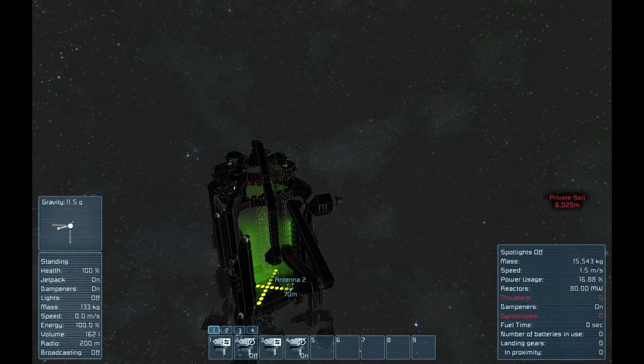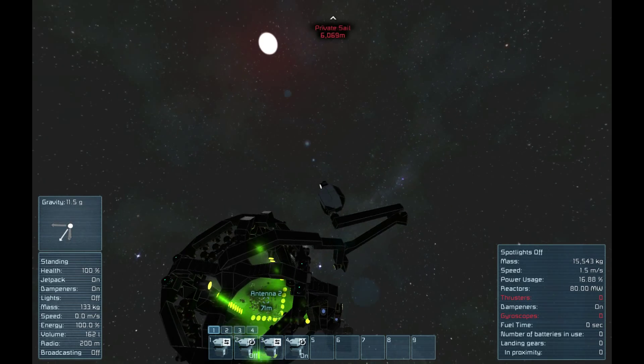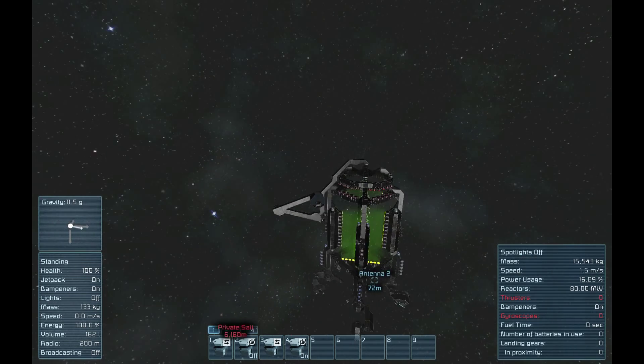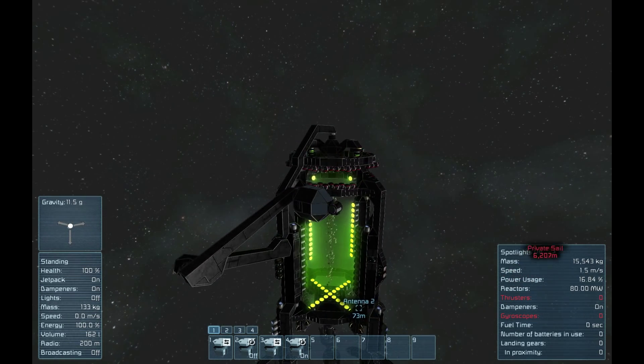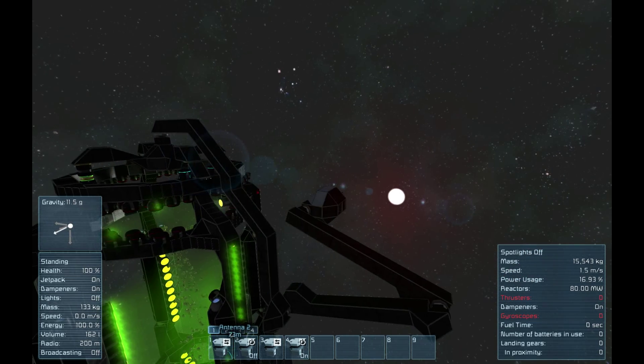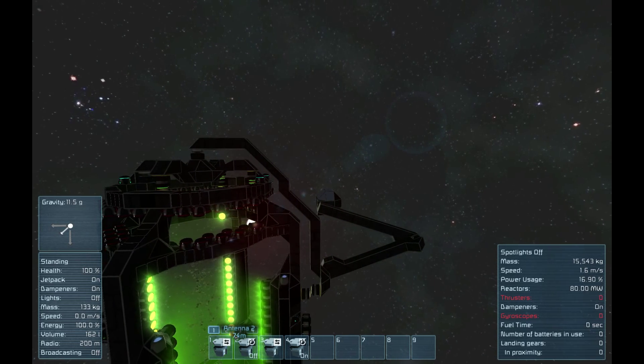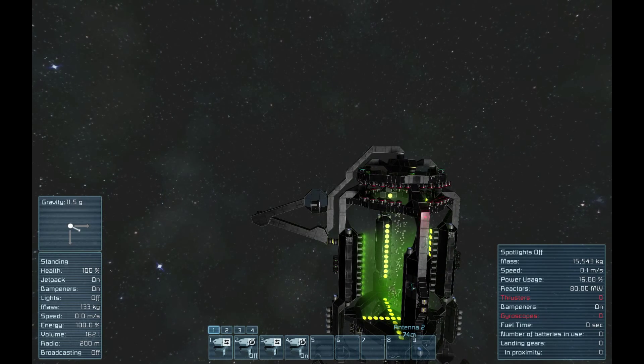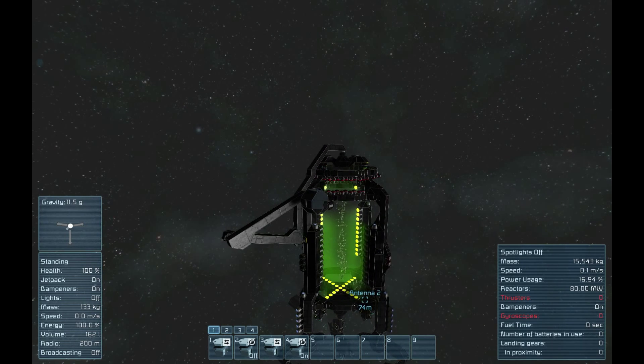The most important thing before you shoot it is you need to open the lid on top. And before you open the lid on top, you need to make sure this arm is at the end of its rotation. You'll know you're there when these two connectors are lined up. You can also lock the connectors there to keep this more stable during transport.